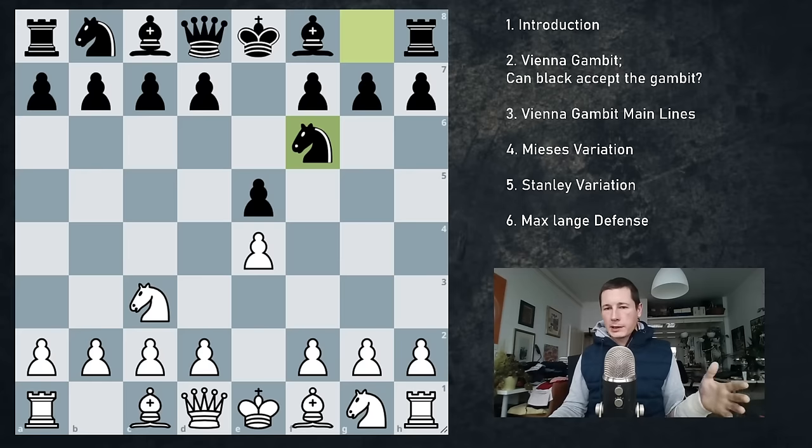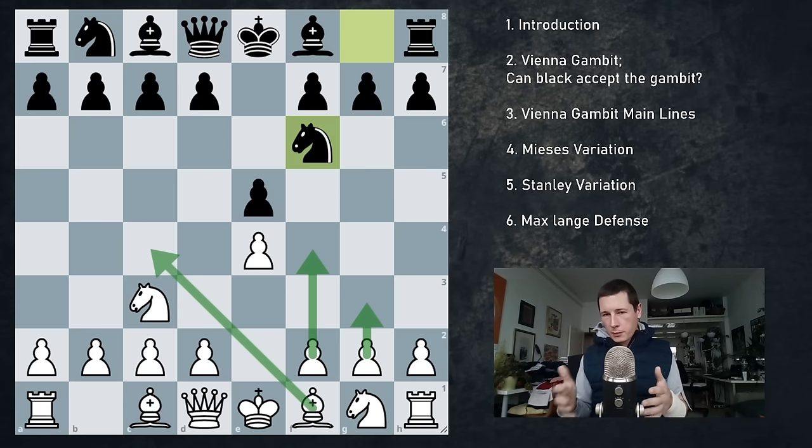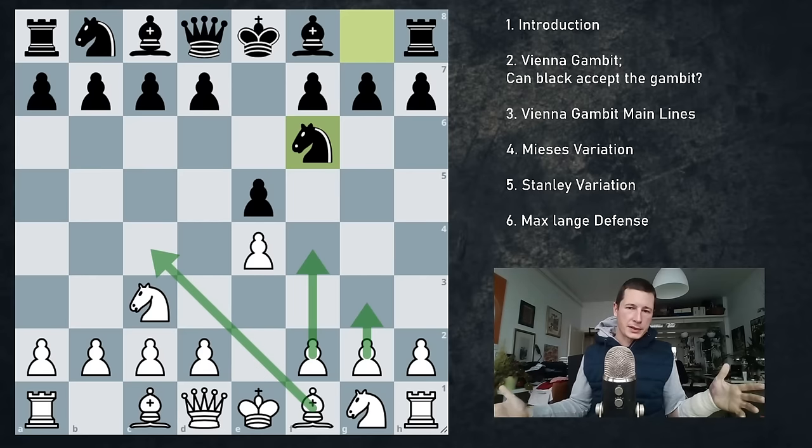Let's start with knight f6. We have to look at a couple of ideas. The first one is the Vienna gambit, the second one is g3, and the third one is bishop c4. Bishop c4 is going to be fairly similar to the bishop's opening. g3 is going to be more positional in nature, and the Vienna gambit is going to be the sharpest of them all and probably the reason why you play the Vienna game in the first place.